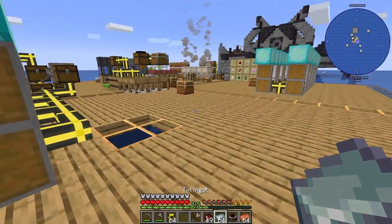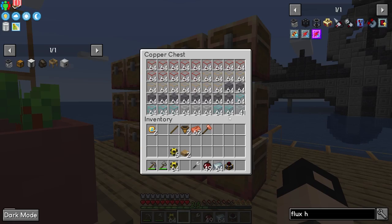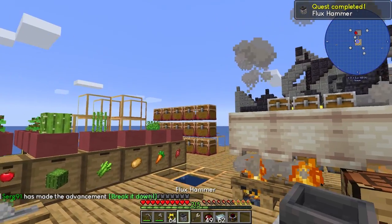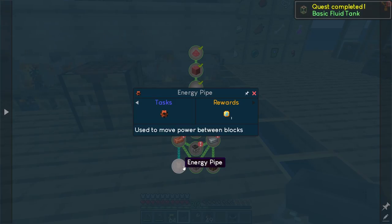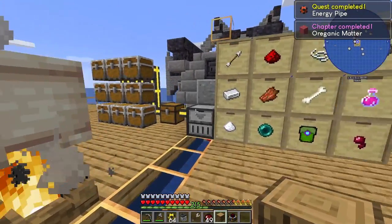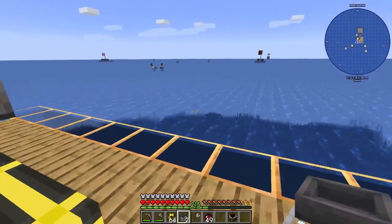Now we need to set up the flux hammers. Get a stack of tin and a stack of copper — we need a hammer. Does it go like so? Yes it does, we can use this class. Flux hammer — basic fluid tank, energy pipe, perfect. Organic matter sub-chapter complete.